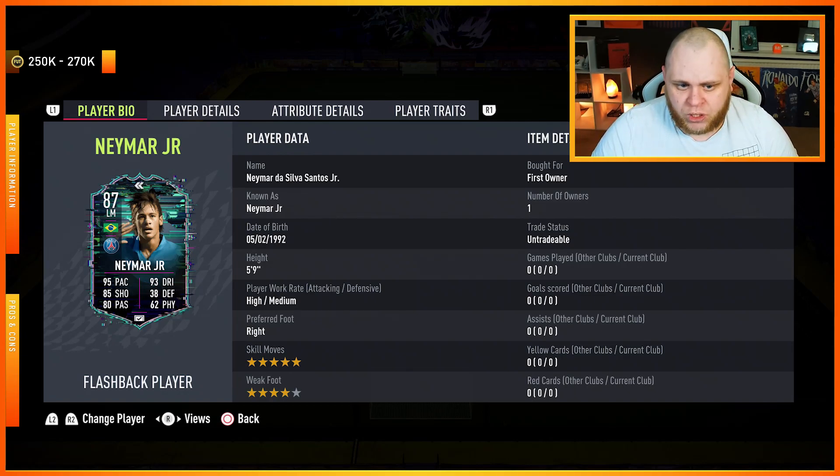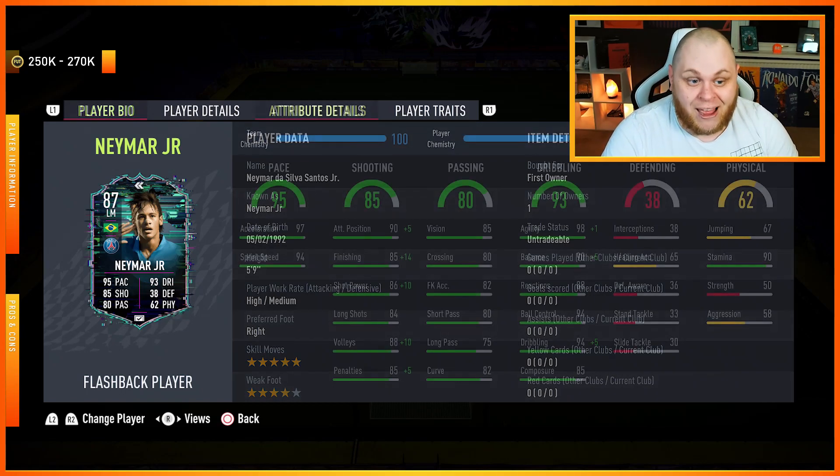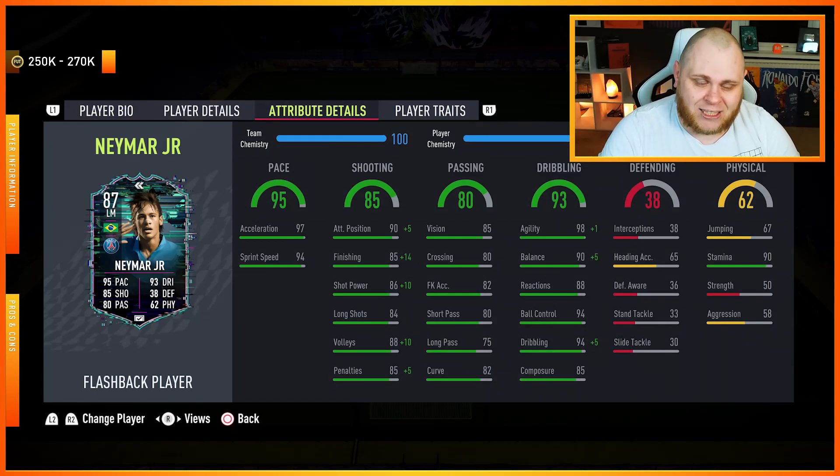Straight away you see one of the glaring differences between the cards: four-star weak foot — he doesn't have a five-star weak foot. Personally, five-star is not a necessity; four stars is usable, three star you're pushing it, two star get out. He's got five-star skills, high-to-medium work rates, and he is five foot nine. His position is the exact same — left winger, so he's a left-sided player, not much has changed there.